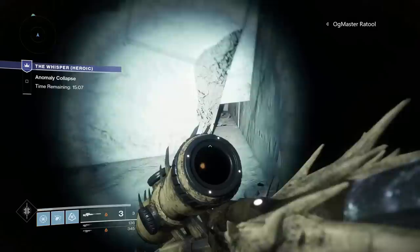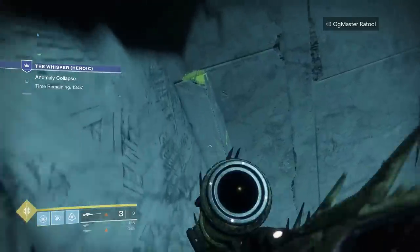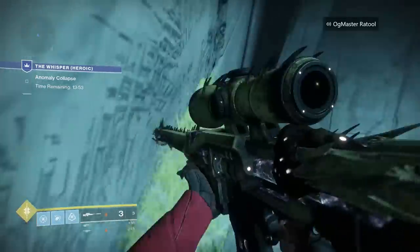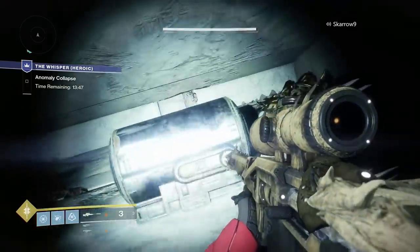The fourth one is very simple — it's not hidden at all. You just have to complete the grass room like normal; you can't take the shortcut. Whenever you jump your way around the room and get to the little drop down, the chest is sitting right in front of it.